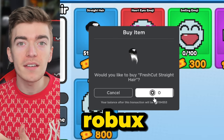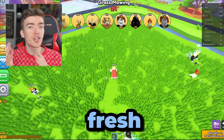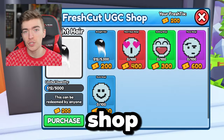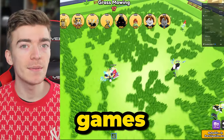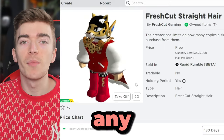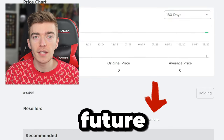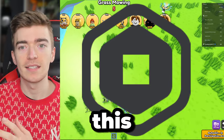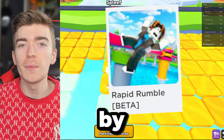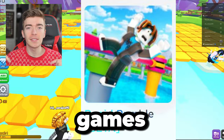Want free UGC or Robux? Check out Rapid Rumble — a game centered around fun minigames to earn fresh ticks, which you can use to purchase UGC items in the Rapid Rumble shop. I played these minigames, saved up enough points to purchase a UGC hat that works on any Roblox game and can be sold for Robux in the future. There are also daily fresh cut quests to earn UGC for free. Check out the game's link in the description.